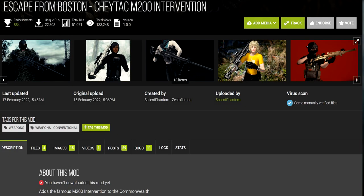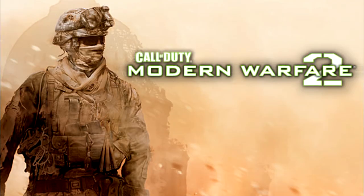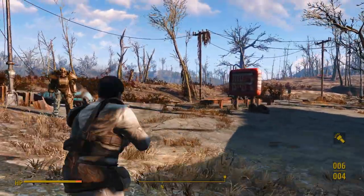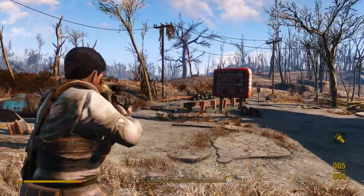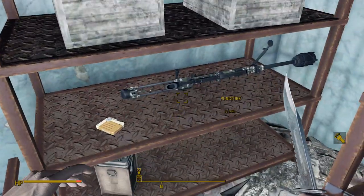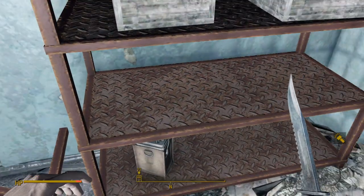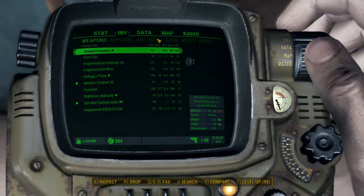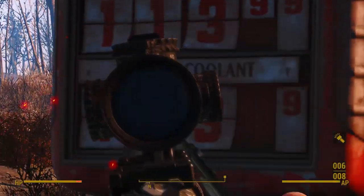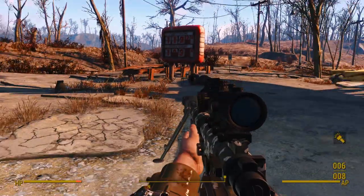Next up is the Escape from Boston Shaytak M200 Intervention mod — you may remember this gun from Call of Duty: Modern Warfare 2. This weapon is supposed to be placed into leveled lists via script, but because the script file wasn't placed in the proper folder, that doesn't work. The only way to acquire this rifle is by spawning it in with the console, or finding the unique legendary variant in the BADTFL evidence locker. Half of this mod's scopes require the See-Through Scopes mod, or they won't display properly.